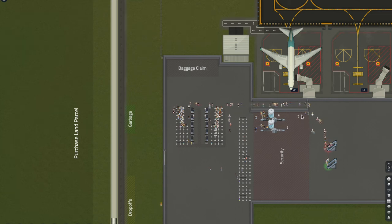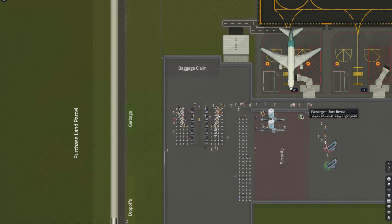Hello and welcome to SimAirport. Today I'm going to be showing you how to set up the kind of baggage underground system that you would see in your normal conventional airport. I'll be taking you through step by step. I hope you enjoy. Let's get started.